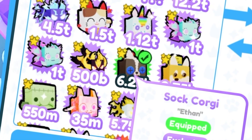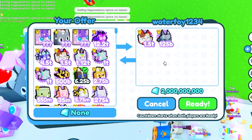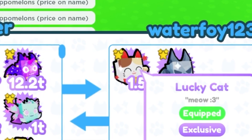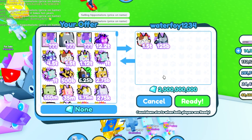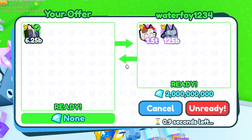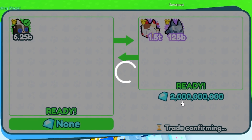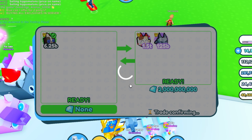We got a trade from Waterfoy — he wants to offer for my sock corgi, which goes for about 12 billion. He's offering the lucky cat at 8.5 billion, a gargoyle dragon at 3 billion, and 2 billion in gems — so about 13.5 billion total, over by 1.5 billion. That's pretty much okay, so we're going to accept the trade. He did give us gems, which I'm not really looking for, but it's just 2 billion, so it's fine.